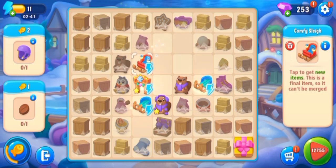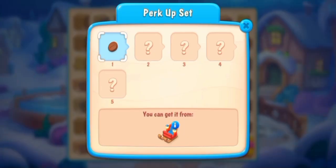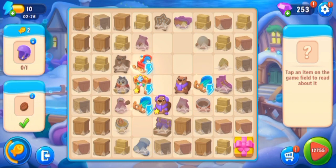Now it's ready — comfy sleigh! Tap the comfy sleigh to get new items. This is a final item — a coffee bean. A new task is here.